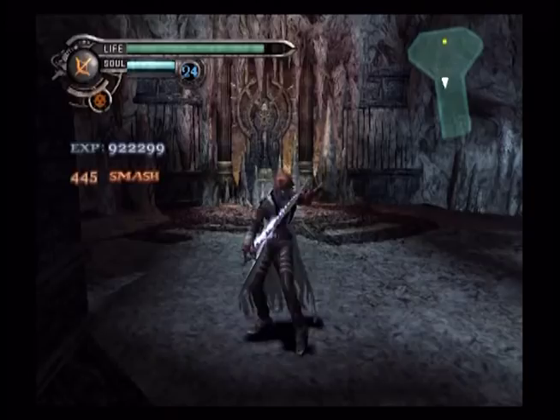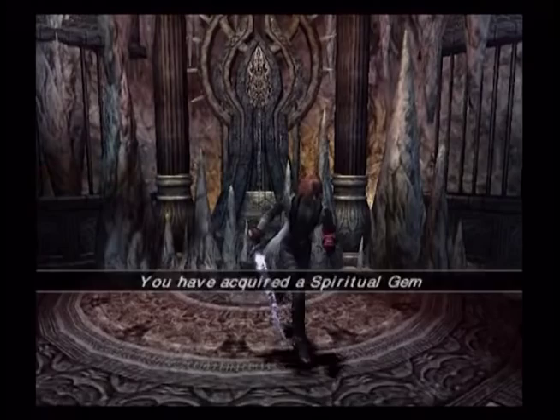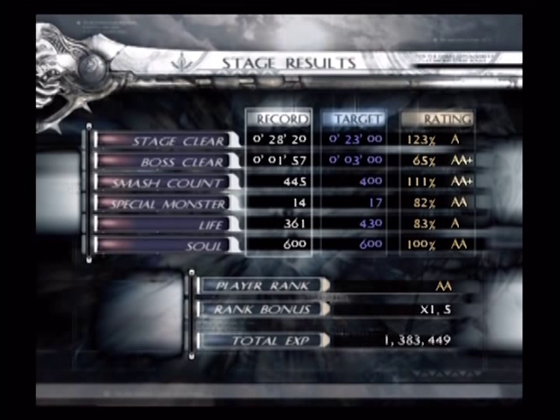You almost got a million — 922 actually. Let's see what the ranking is. Go ahead and pick it up and skip the cutscene. Got a double A, 1.5 — so 1.3 million total. You got a higher rank in stage and boss clear. Yeah, Malice is awesome — I would just use them all the time, but that's maybe a little less interesting than mixing things up.